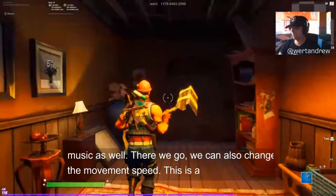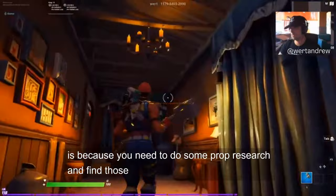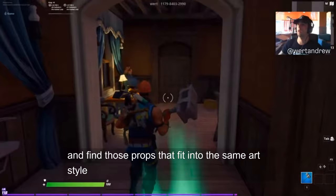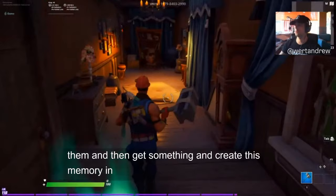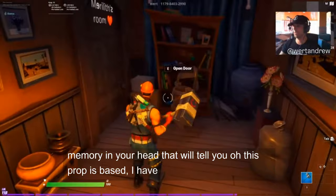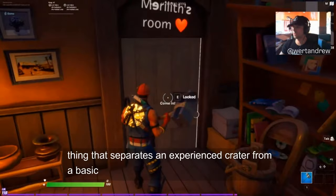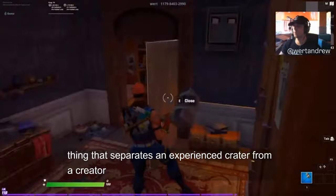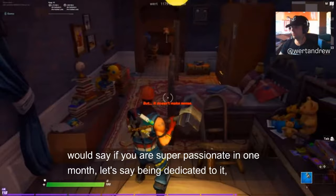You can also change the movement speed. This is a more detailed environment, and the only reason it's more complex is because you need to do prop research — find props that fit the same style before doing anything. That's a core reason why you have to jam: look into all the galleries, place props, examine them, and create a memory in your head. For example, 'I've seen this vase in Wild West, I'll grab it from there.' This is what separates an experienced creator from a basic one, but you can develop this memory very fast if you're passionate.